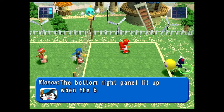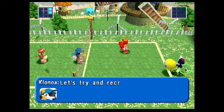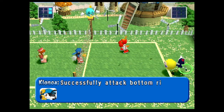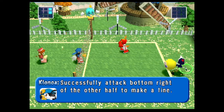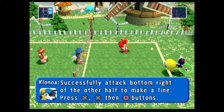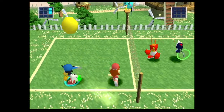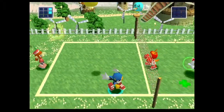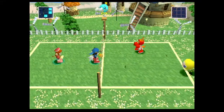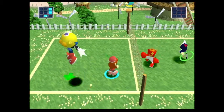The bottom right panel lit up when the ball fell in the corresponding area. Let's try to recreate what we've just watched — successfully attack the bottom right of the other half to make a line, pressing X, X, and square. We have to set up for a super attack as the tutorial said. Let's try that again — I was holding down instead of down-right. This should work.